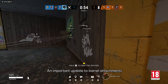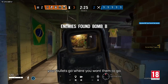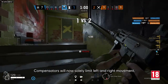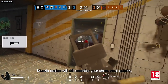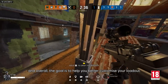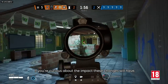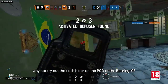An important update to barrel attachments will help you keep your recoil in check so more of your bullets go where you want them to go. Compensators will now solely limit left and right movement, while flash hiders will dampen the weapon's vertical kick. Muzzle brakes will still re-center your shots more quickly, and overall the goal is to help you better customize your loadout. If you're curious about the impact these changes will have, why not try out the flash hider on the P90 or the Bearing 9?